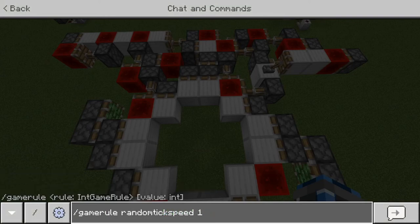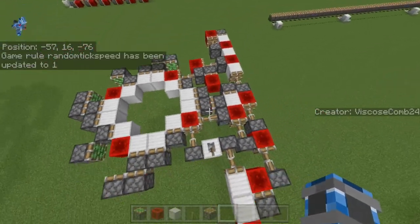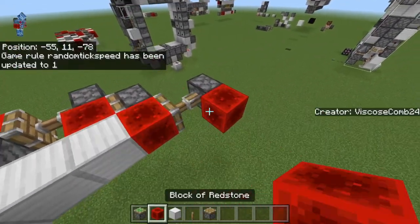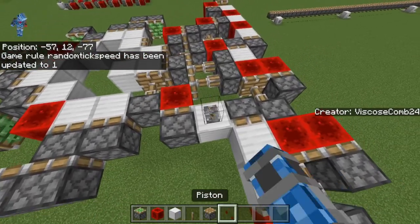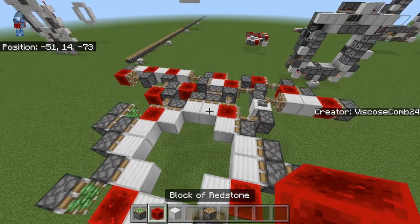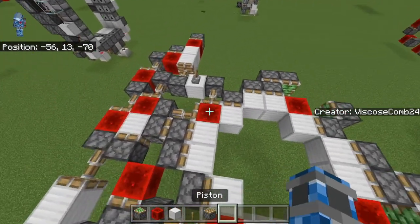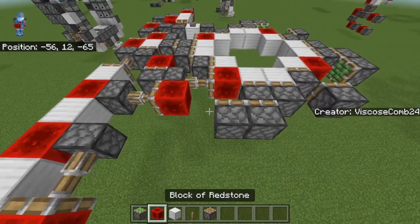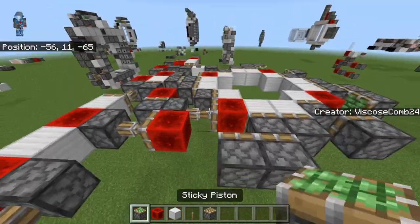That retracts, allowing that to retract its block. Then the signal gets pushed all the way through. We can see this retracts, depowering that. And then this gets moved out of the way after giving that a pulse. So hopefully that slash gamerule random tick speed demo helps with visualizing it. And so here it is in real time. It's actually pretty quick, all things considered, especially considering it's a redstone block only door. These are pretty difficult to get speed on, even on Java Edition. And so I'm quite happy with the speed on this one.